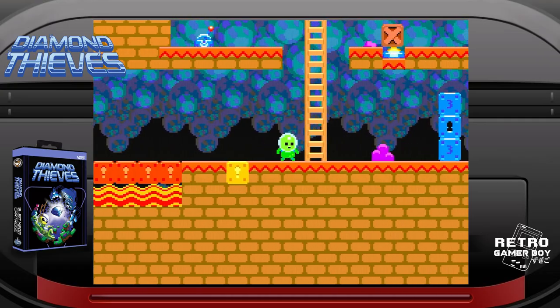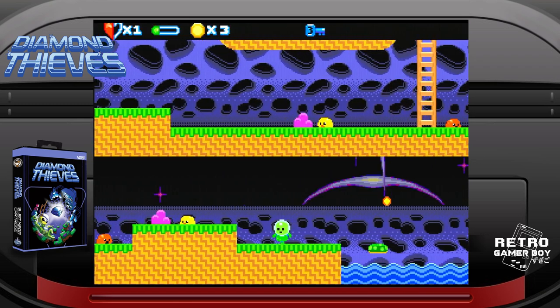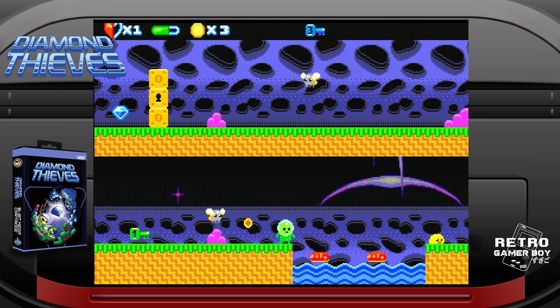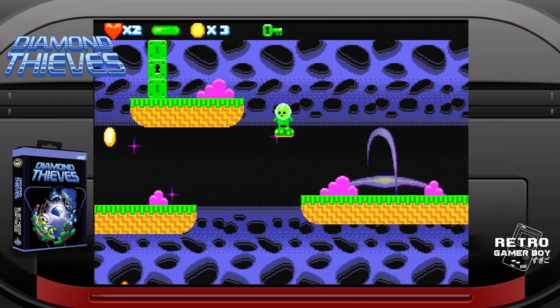The main goal in Diamond Thieves is to locate and collect a diamond in each level. You're equipped with a recharging ray gun and the ability to jump — just two buttons, nice and simple. Except it's not nice and simple. The levels in Diamond Thieves are gated. You need to collect colored keys that, once collected, open new areas of the level where you find the next key, which is hidden.